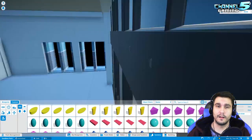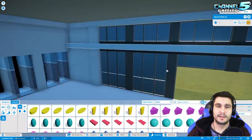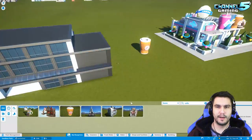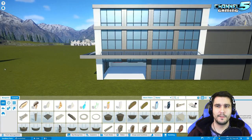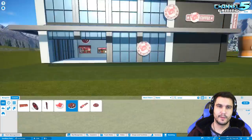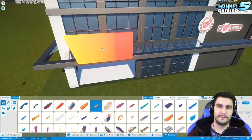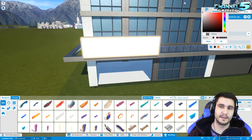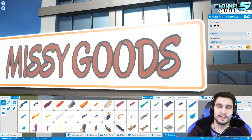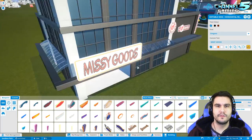I decided to go back to my roots. When they did the winter update I was really excited to create all these new shops — the Missy Goods shops, the Pip shops, and all those different things. One of my last buildings for this universe was Planet Gulpy, which performed really well. This Missy Goods shop is going to look kind of like a Tim Hortons, but also branded to Planet Gulpy, which was inspired by a 7-Eleven.